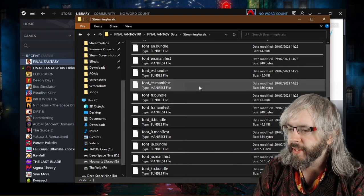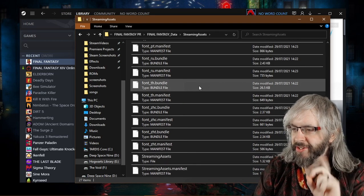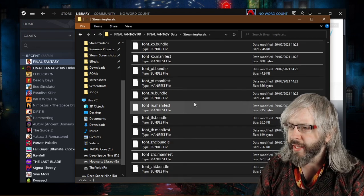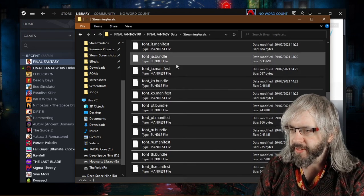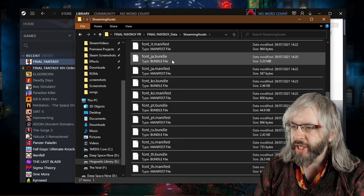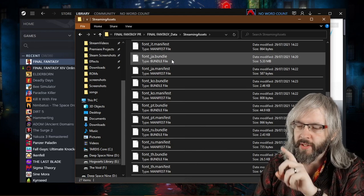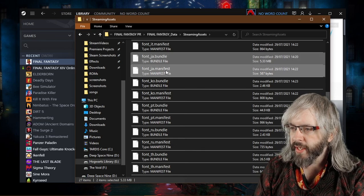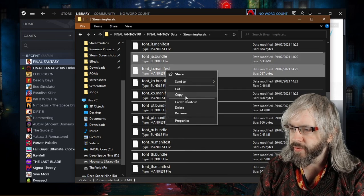The solution is so simple you have to wonder why they even made this change in the first place. Go down to the Japanese files, which are font_ja.bundle and font_ja.manifest. You want to select both of those and make a copy.